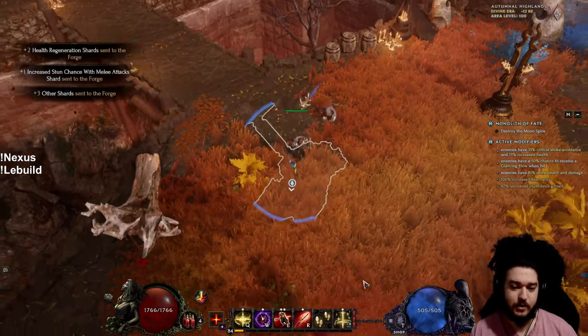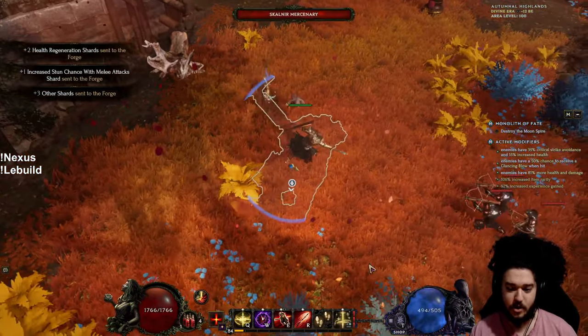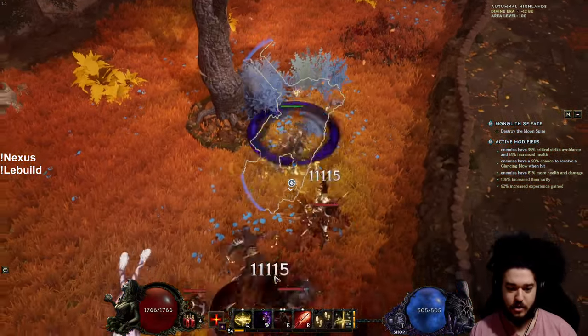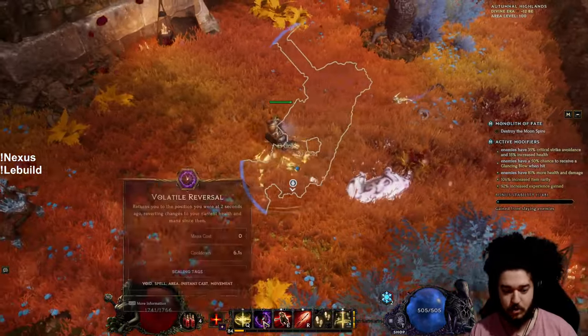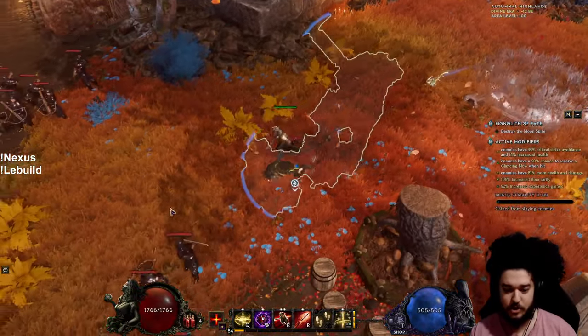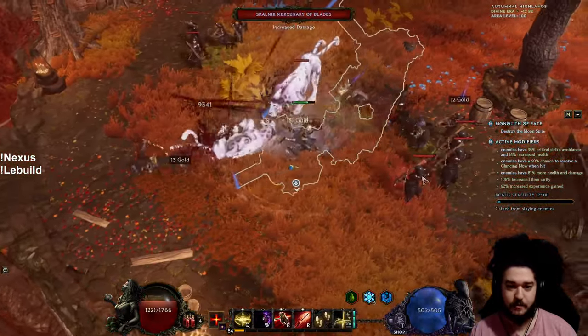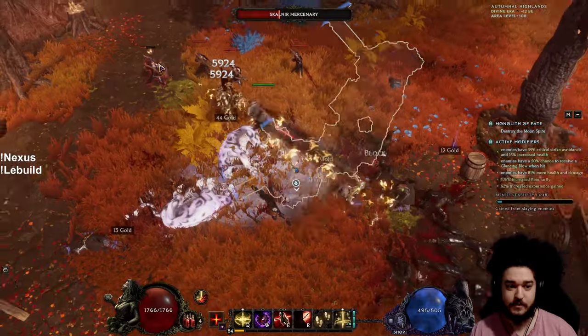Honestly, the single target of this build is more of the highlight. Kind of funny because for an RF build it's typically the exact opposite, but this build does not struggle at all with single target. If you look at my cooldowns here between my Volatile Reversal and my Judgment, they're actually almost perfectly synced up. So when I'm fighting a boss, my damage uptime is very high.